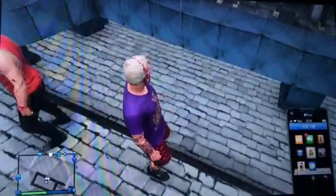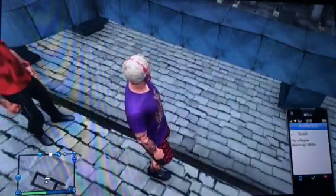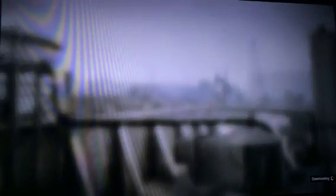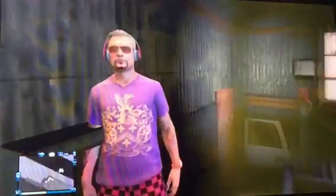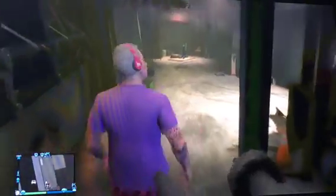Then go ahead and open a job list, open it on up. Don't confirm settings or anything — you press B to quit it. And then when you quit, you'll end up being on the stairs like so, with my friend. You'll end up being on the stairs.